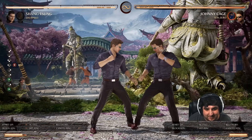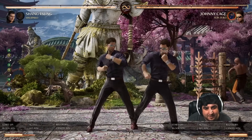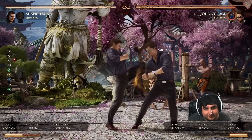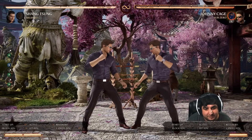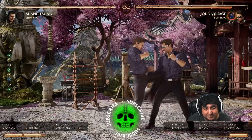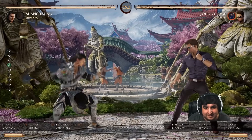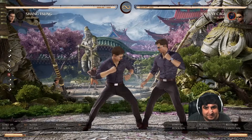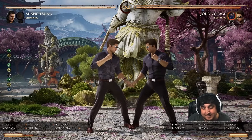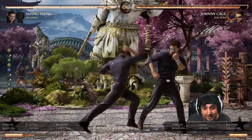His forward 3 string is kind of the big problem string — there's really not much you can do. No matter where he staggers it he can potentially give up his turn. Forward 3 itself is minus 5; 3-2 is minus 4; 3-2-1 is minus 6, so completing the whole string is the most negative. There's not really any counter other than hoping he staggers where you think he will and reacting to take your turn back. This is definitely one of the best strings in the game given Johnny's moveset.